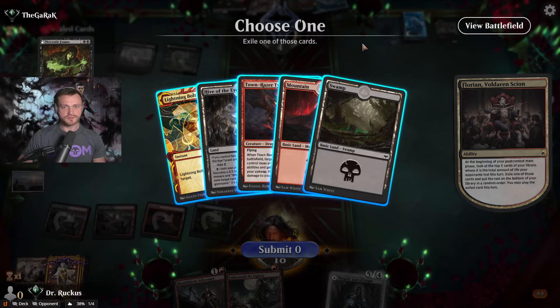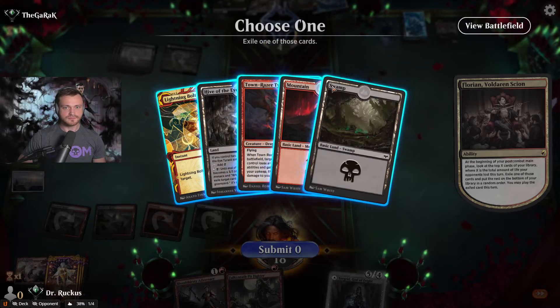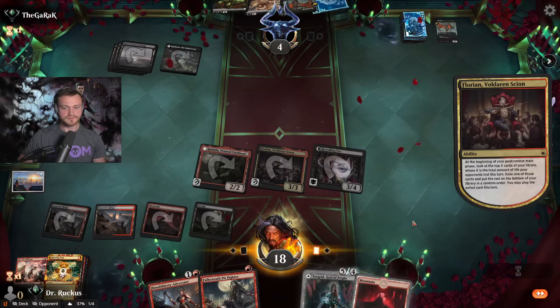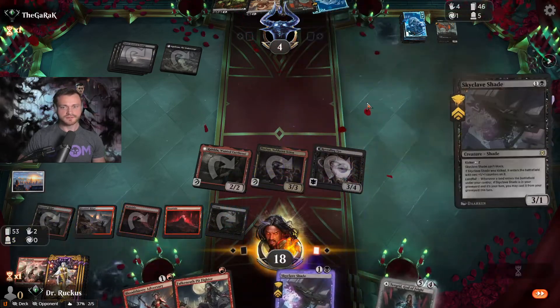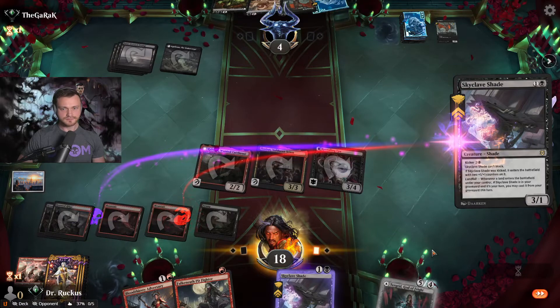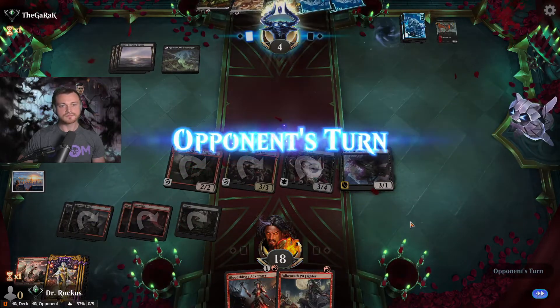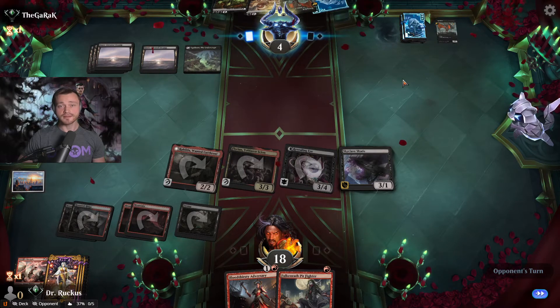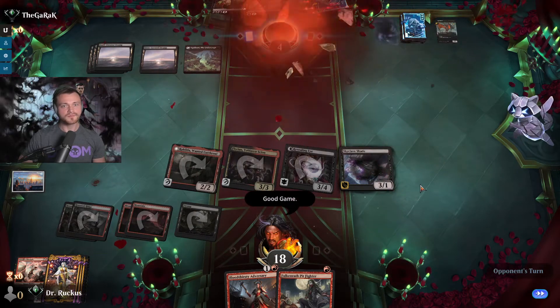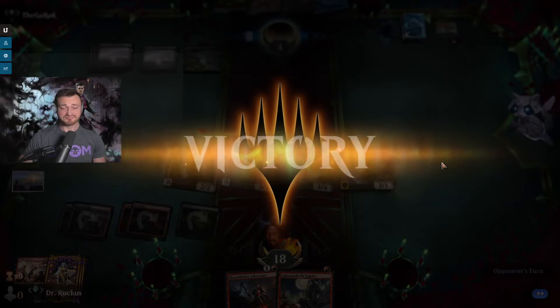Lightning bolt is also quite good for them, but we'll just keep taking land. We'll get one of these Skyclave Shades out — seems good. They need land plus Meathook Massacre right now. I don't think they have it. Good game! Going well so far.